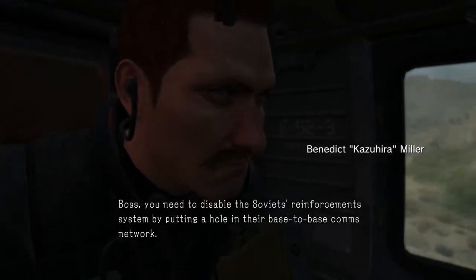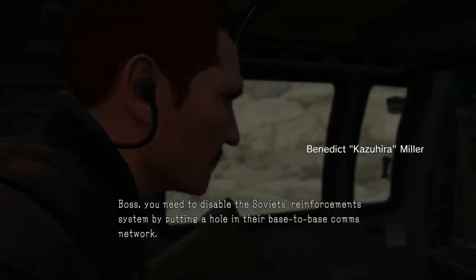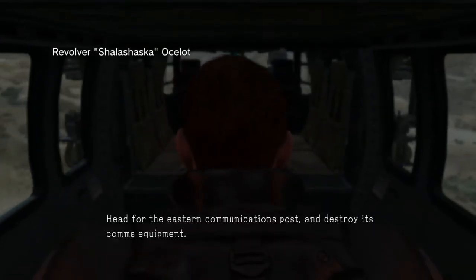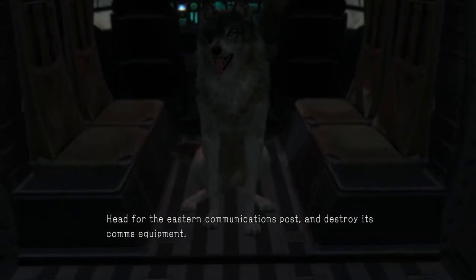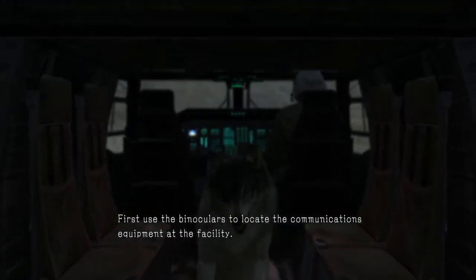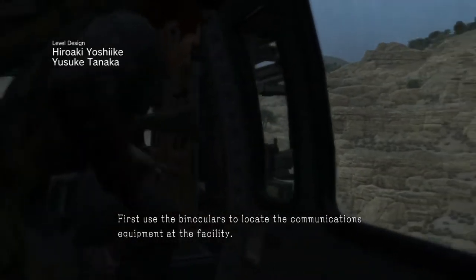Boss, you need to disable the Soviets' reinforcement system by putting a hole in their base-to-base comms network. Head for the Eastern Communications Post and destroy its comms equipment. First, use the binoculars to locate the communications equipment at the facility.